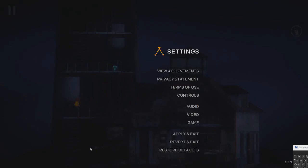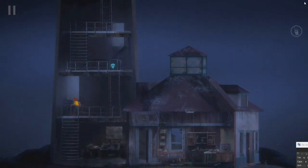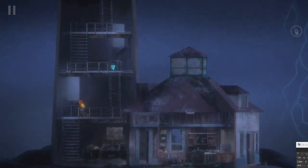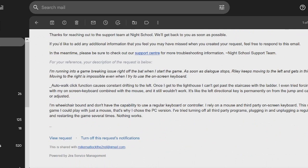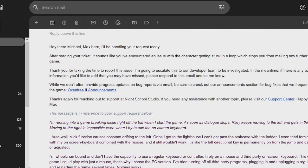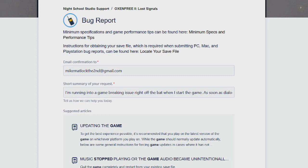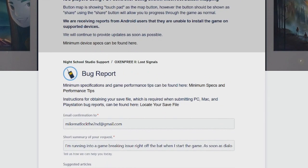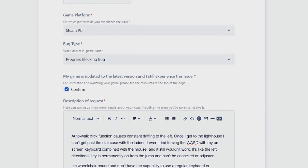I went ahead and posted about it on the Steam Discussion page, and it does seem like there are a lot of other people who are dealing with the same thing on PC. I also sent in a support ticket to Night Studio, the company, and they have emailed me back. They sent me a link to check out for announcements about future bug fixes they're working on. I didn't see this problem on their list of known issues, so I figured it was worth doing a video about it to get the message out there and see if other people are dealing with the same thing.